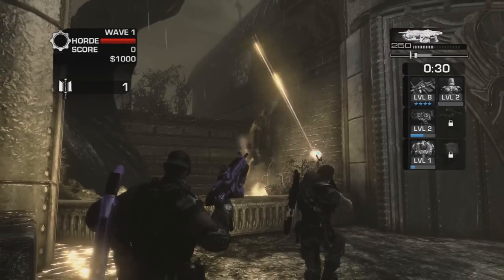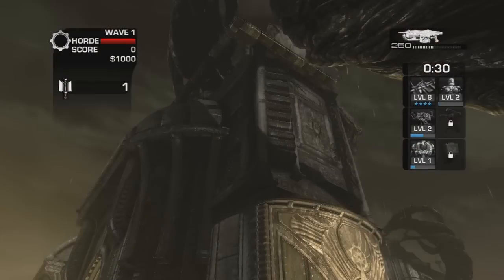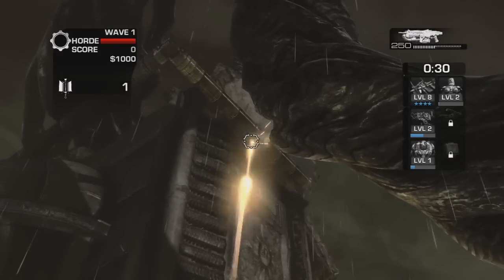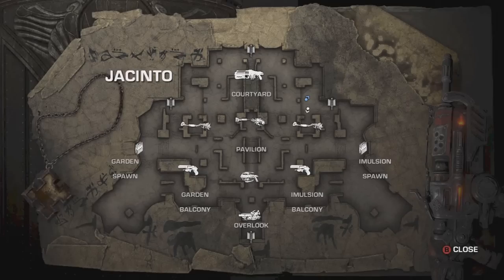The first four parts are kind of the same thing — going to certain locations and shooting the pipes. Here, this one is just right beside the sniper slash digger, or digger slash torque bow. The pipe is right there; you're going to want to shoot that. Nice and simple.